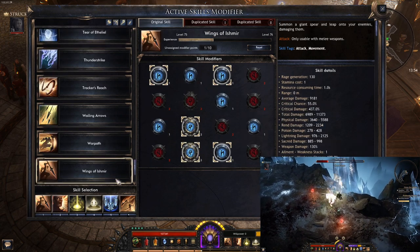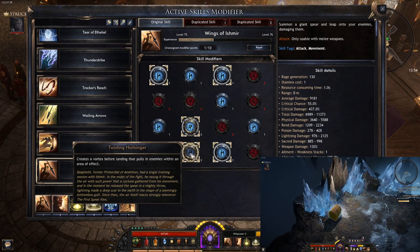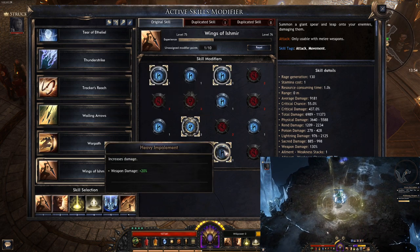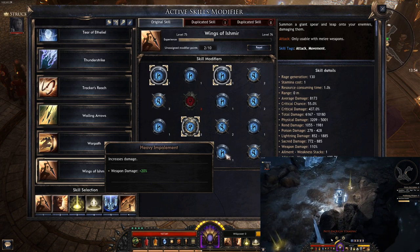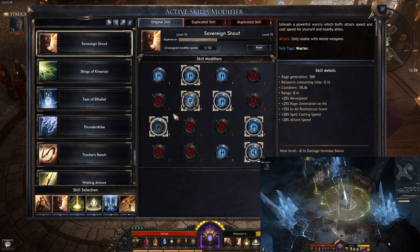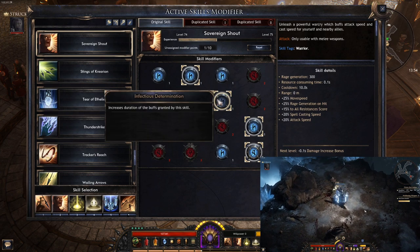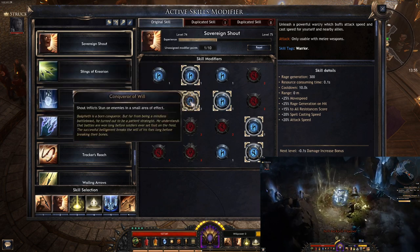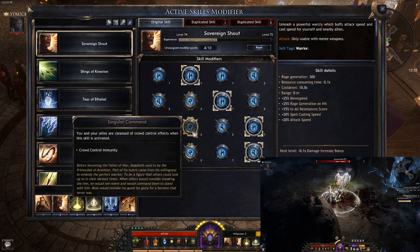Next, Sovereign Shout. It creates a vortex before landing that pulls in enemies within an area. This is great for movement speed, attack speed, regeneration of resistance score, and even casting speed. The rage generation is pretty important so you can keep moving and generating rage, and increased weapon damage is also an optional bonus.